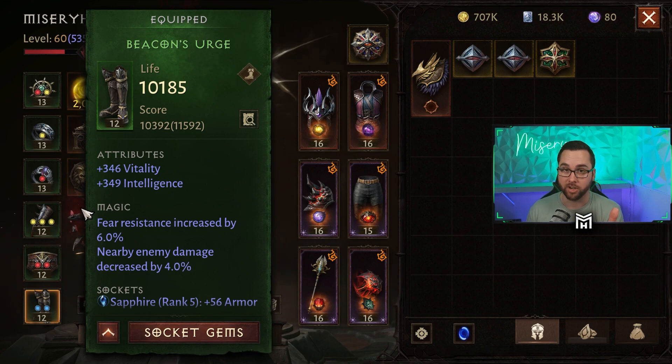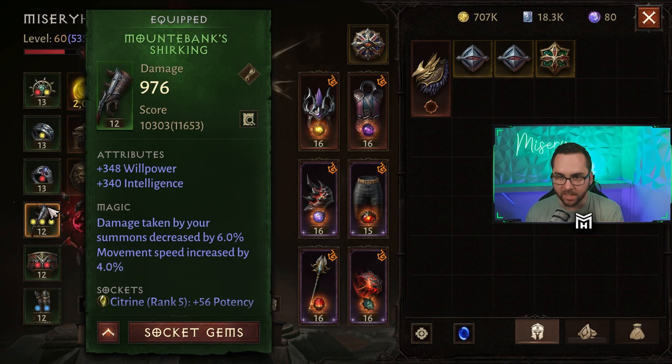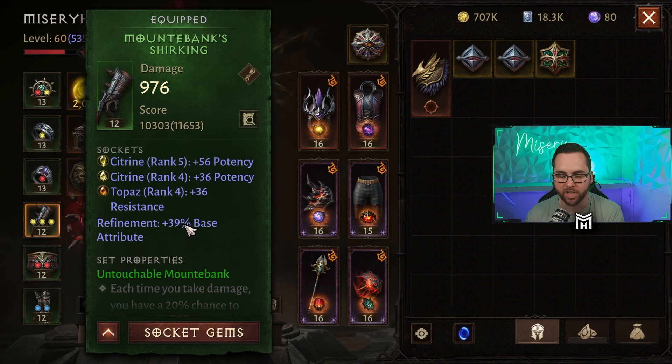The piece you're going to want to focus on and get the best gems for is your hands, because that is actually increasing your damage. This one is 976. I'm getting a bonus of 39% — it is 3% per level: 3 times 5, 3 times 4, 3 times 4 again, that's 39%. At max rank 10, which is going to take a long time, a single gem gives you 30% by itself.